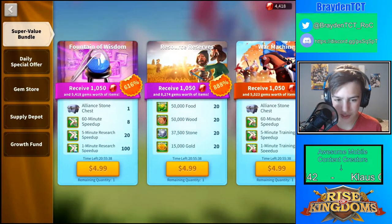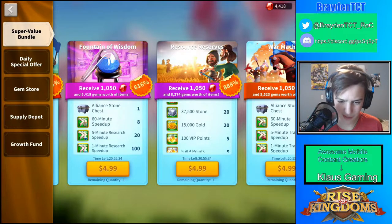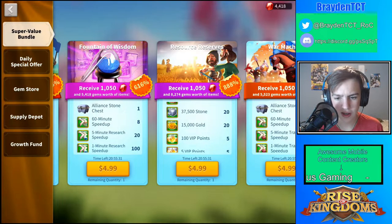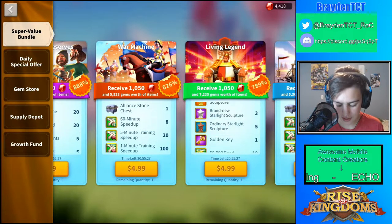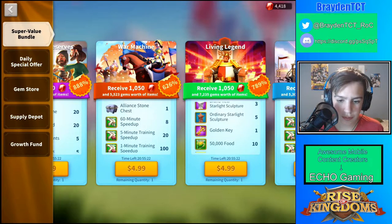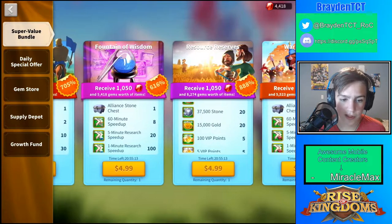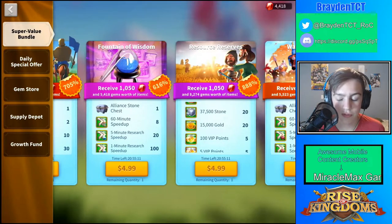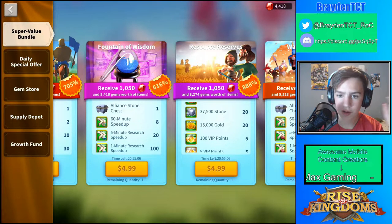Pretty much the fountain of wisdom is probably the other best option. Just ignore the percentage of how much it's worth, because even for the Living Legend it says it's an 8,789% better deal, but they're going off of a gold key that costs 1,500 gems — that's a little insane. A fountain of wisdom can be pretty helpful for speeding up your research and getting your research done, which is very helpful.